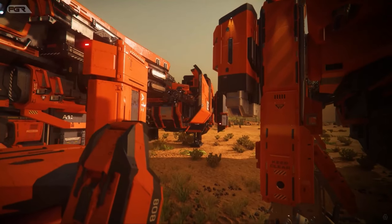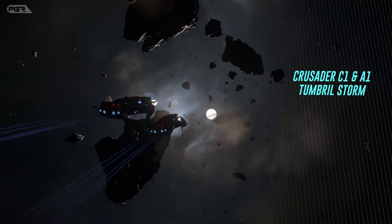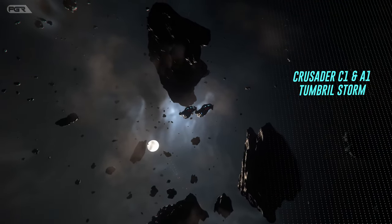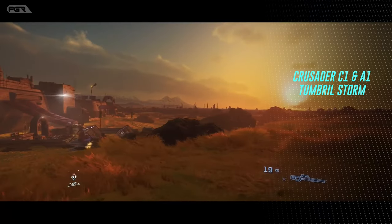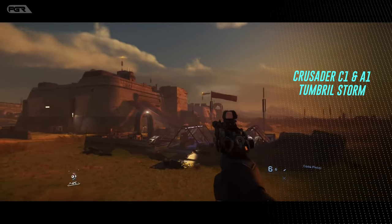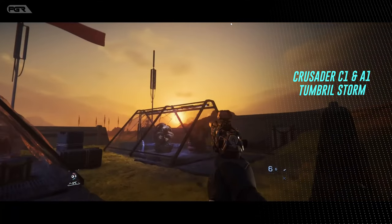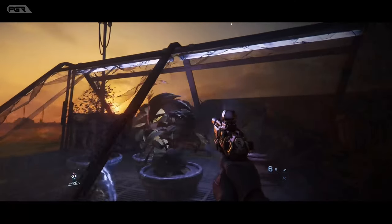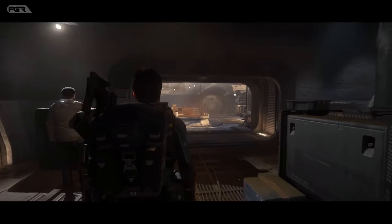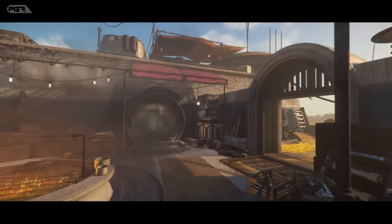The Crusader C1 is also going to come with the 3.20.x patch, and it also has a tractor beam, so it's perfect timing for that vehicle to drop. The Crusader A1 Spirit is also scheduled at the same time, along with the Tumble Storm. Based on this, it looks like they're positioning these vehicles to be dropped with the CitizenCon patch, allowing them to have more ships and vehicles available for sale.